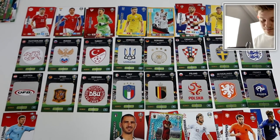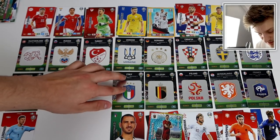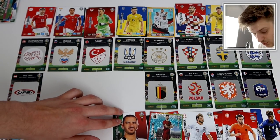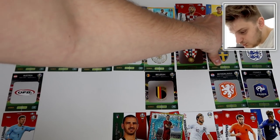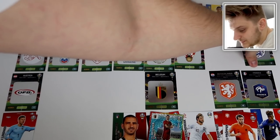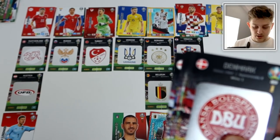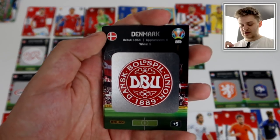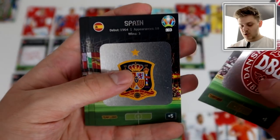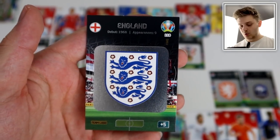England are out, failing to score in the round of 16 — a massive shame. The teams eliminated are: Spain, Denmark, Italy, Poland, Sweden, and England. Let's take them out. There will be two more teams knocked out — it will be either Germany or Belgium, and either Switzerland or Austria.